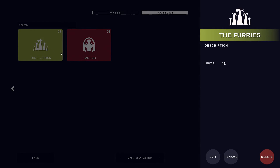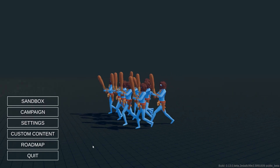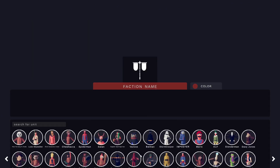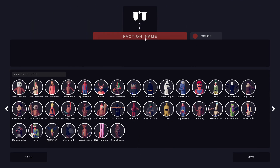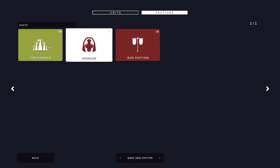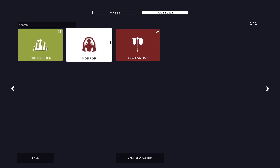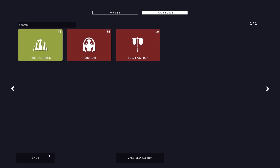For some reason this is now empty, as you can see. So what you want to do is back out of that screen, right back to your main menu, then go back into custom content and click on 'make new faction'. Call it anything you want — we'll go with 'bug faction' because hey, it's a bug in the game. Add any one unit you want into this faction, click save, and when you come back into the screen you'll see your other factions have now got their units back in them. I've got three in each — the furries and the horror have now got people back in them.